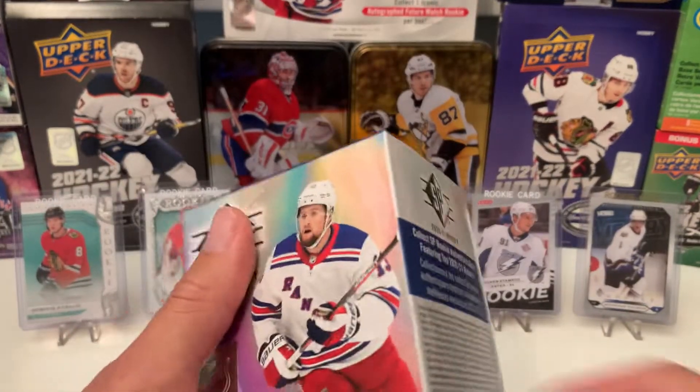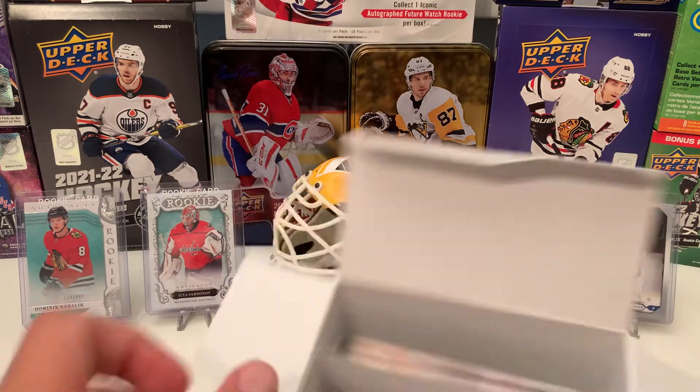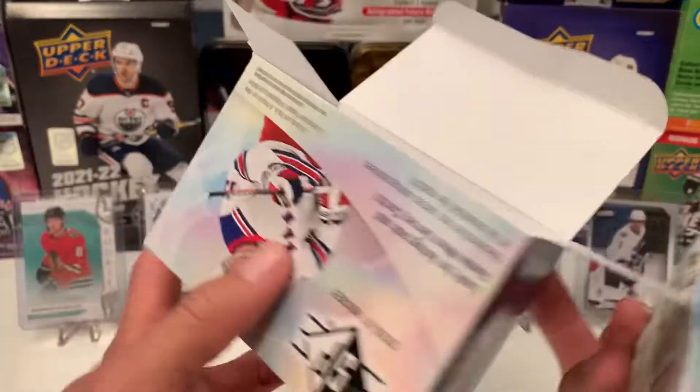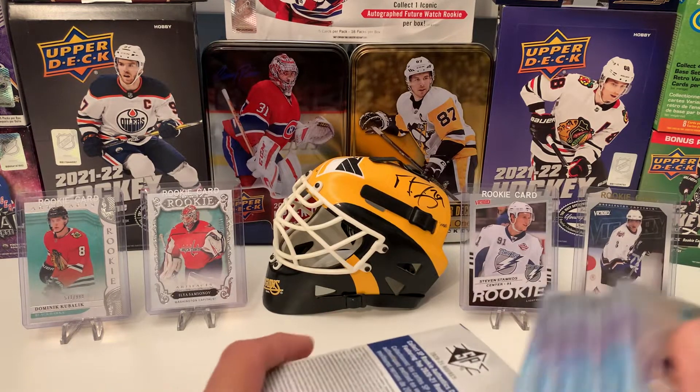Hopefully we'll get a blue Lafreniere, or a Robertson would be very nice. But we'll see how that goes. That's all in the luck of the draw, right guys?